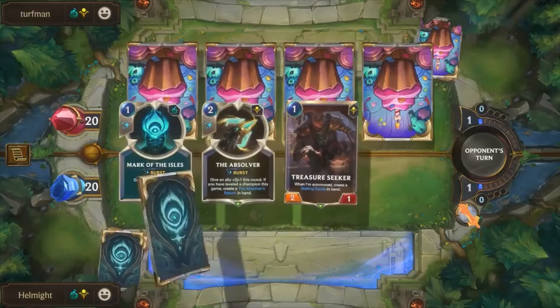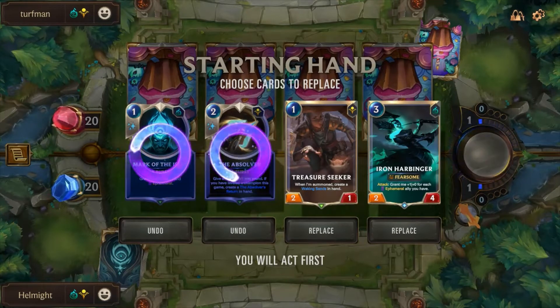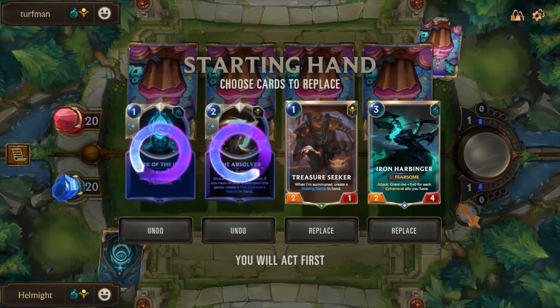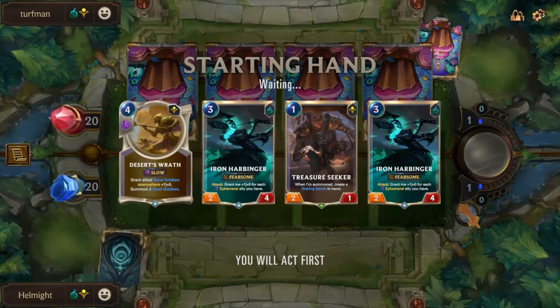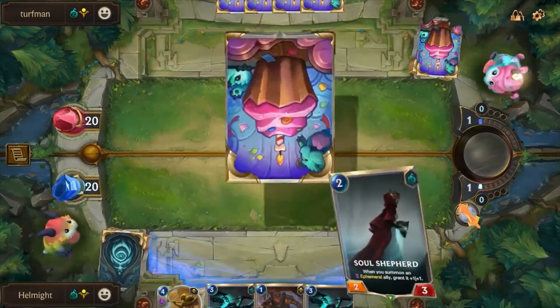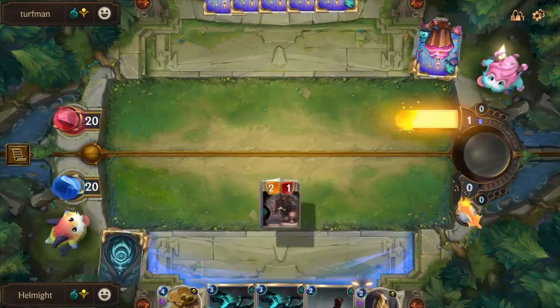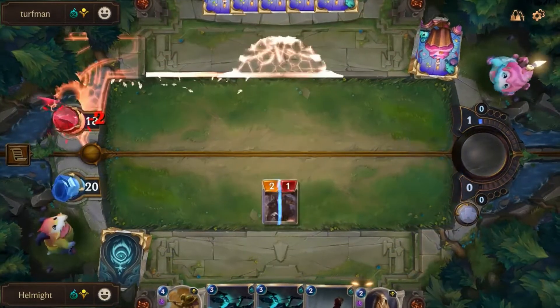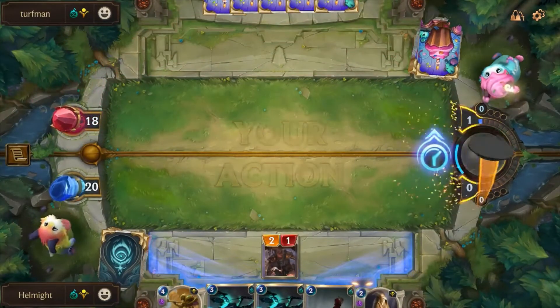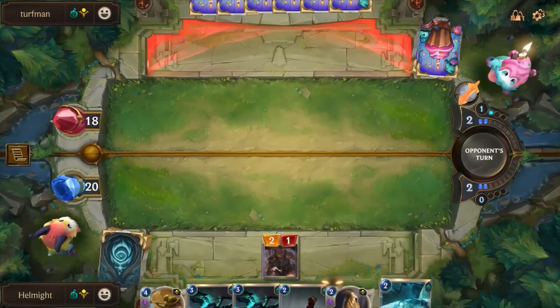Game one against Turf Man, playing the Nasus Thresh Slay deck — which actually has a really good matchup into my deck because of how many dudes I'm going to be killing this game. So if he sticks the Thresh on turn five, I'm kind of sad, but hopefully he's just dead after turn five. We'll start off with a Treasure Seeker, get ourselves the Waking Sands in hand, and he's got nothing so we're in for damage right off the bat.